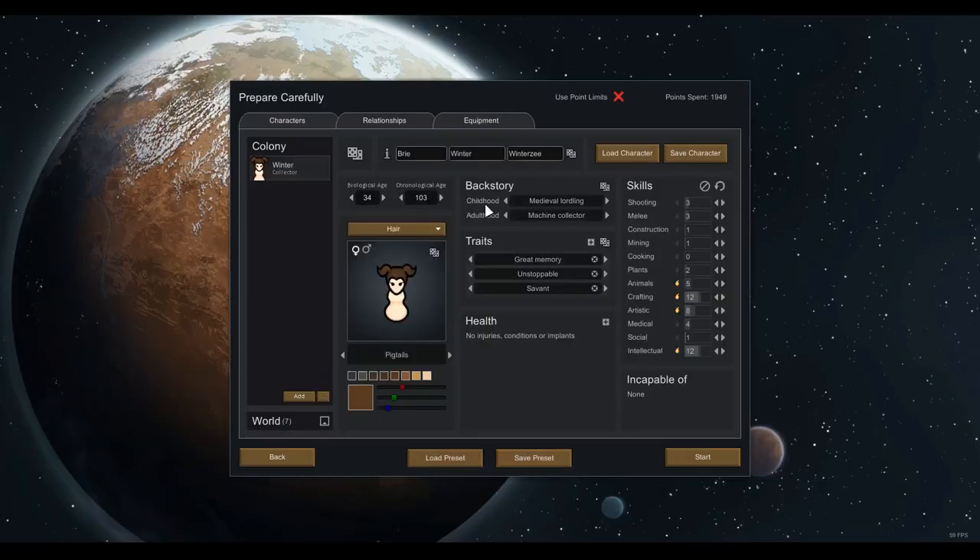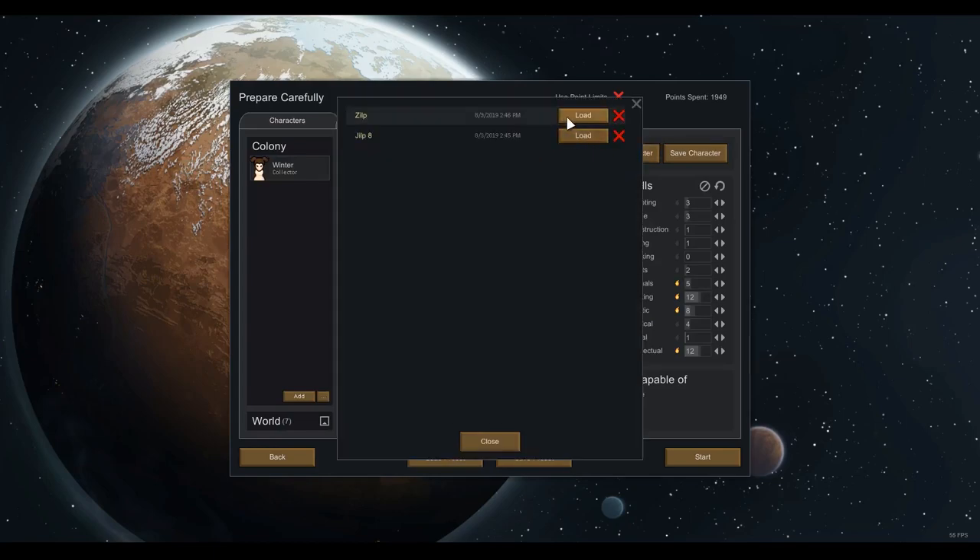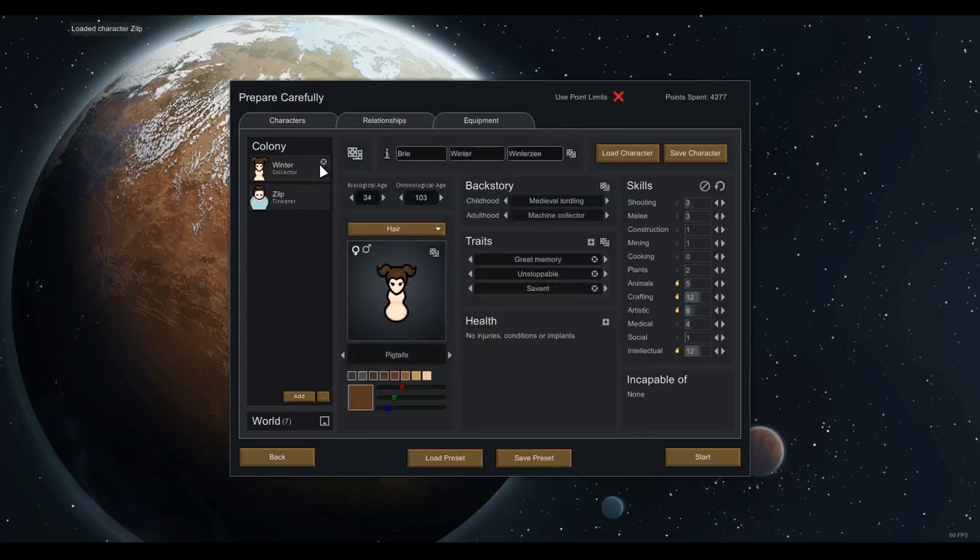We're not going to be standing still for too long, so it doesn't really matter where we start. I've already set up a character — this is Zilp Zomble. You might recognize him; he's one of our classic RimWorld characters. Not particularly skilled overall. I've given him good shooting, good melee, low construction but with a passion in it — so if we need to build up over time, we could make him into a good builder. He's got basic survival skills, not good with animals or art.